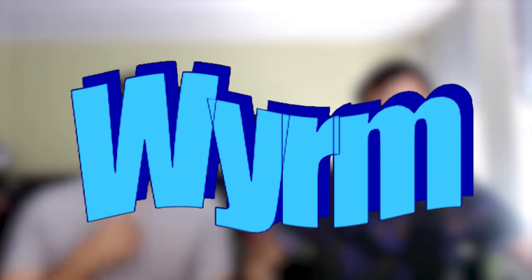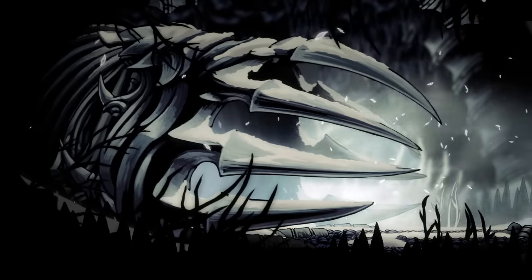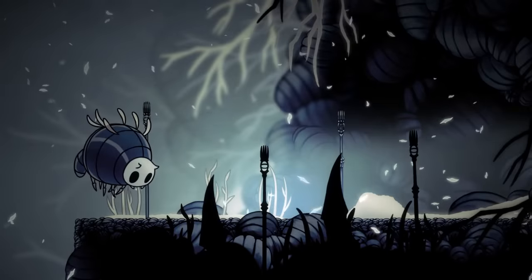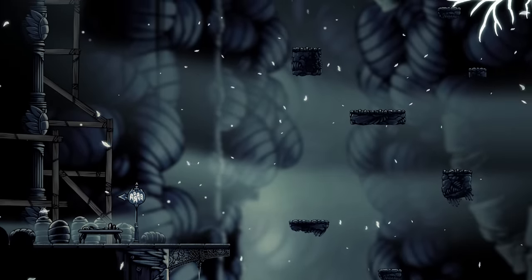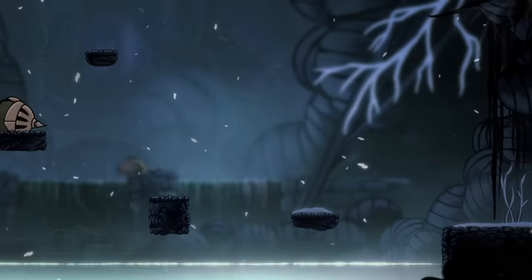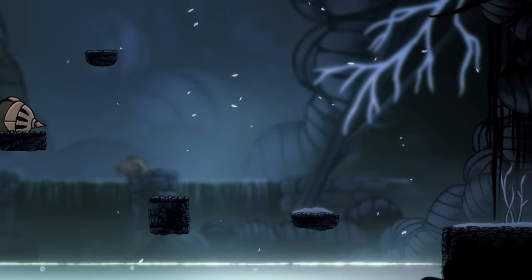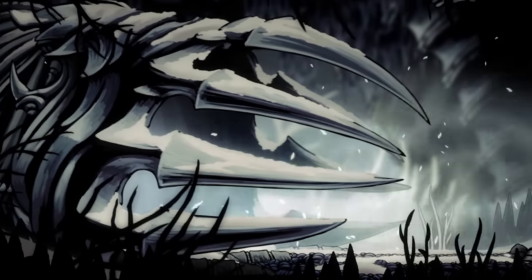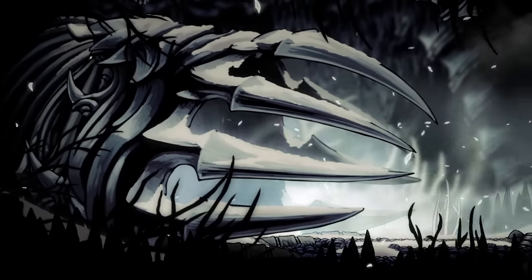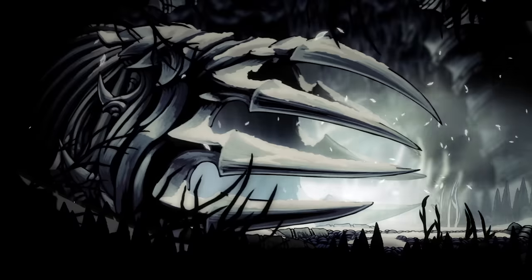Alternatively, Team Cherry chose to call it a wyrm with a Y because it looks cooler. The worm corpse is located in Kingdom's Edge, and the signs of this are everywhere, so it's no wonder why the bugs of Hallownest didn't expand their city into this cavern. The white ash that covers all but the lowest portions of the region originates from the worm's decaying corpse. The mouth of the worm's carcass can be found deep in Kingdom's Edge, resting agape with sharp, pointed teeth jutting outward from the body.